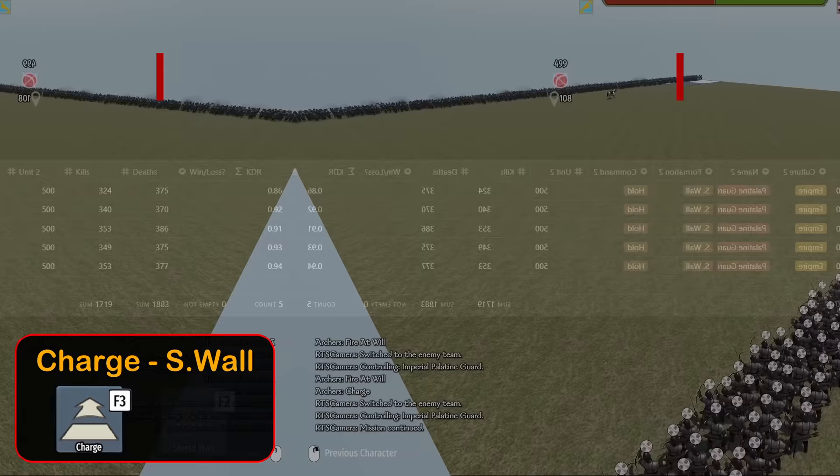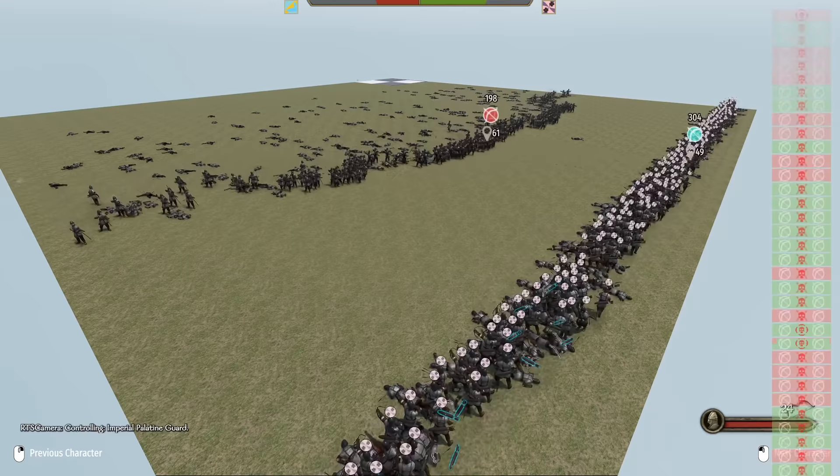As soon as we give the charge command, the shield wall formation starts to fall apart, suffering from the same issues as line. It's a convincing defeat for the shield wall, which is confirmed by the data: 1.81 KDR for line formation and 100% win rate.